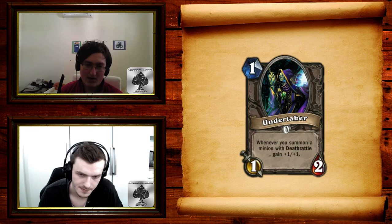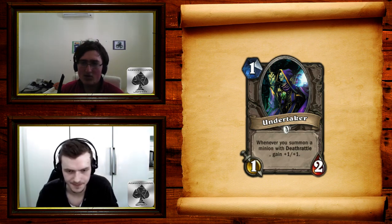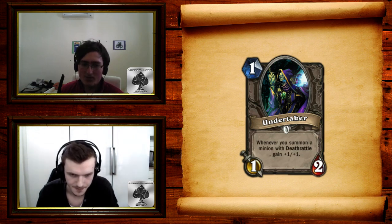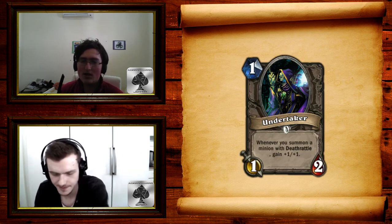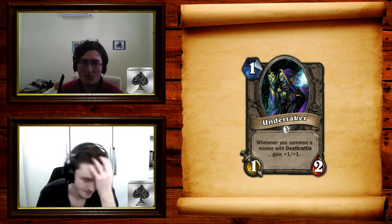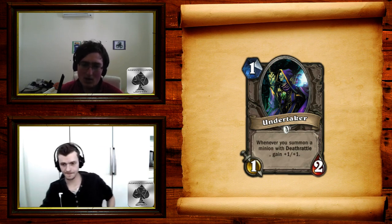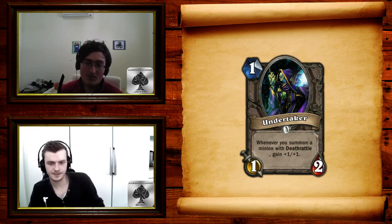It gets really big, really fast, with no drawback — the health gets boosted as well. The only drawback is drawing it too late. A 1-mana card that's better early game than Flame Imp but worse late game — a 1-mana 2/3 with no drawback is much better than a 1-mana 3/2 with a drawback. Constructed: definitely, best early drop in the set. Arena: it depends on your deck — you pick this either at the end of your draft if you have a lot of Deathrattle, or at the beginning so you can draft Deathrattle. Maybe in Arena.